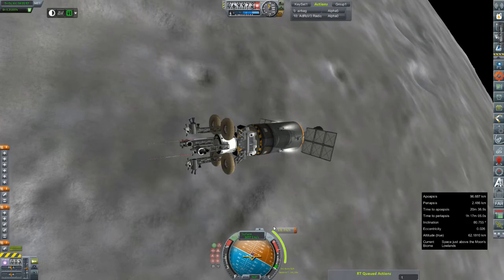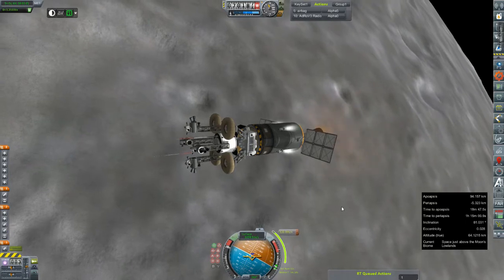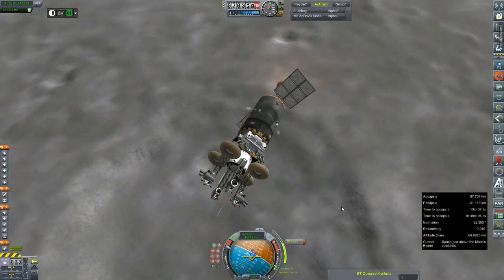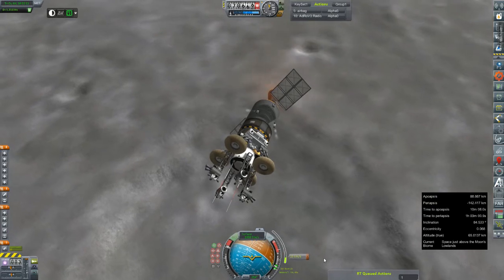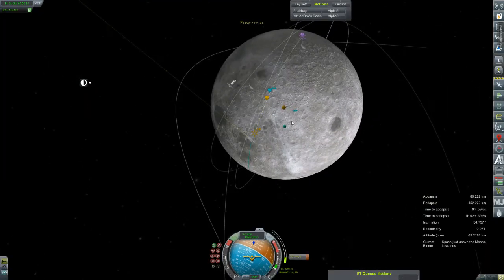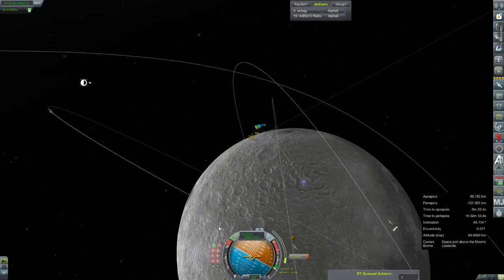I'm going to go ahead and start the ullage on the engine. It's only a 131 meter per second burn, but I think we're going to try to get to it a little early. There's our ignition and there's our drifting off angle. I should have thought about this a little sooner. We're going to kill that burn. We do have unlimited ignitions on this AJ-10, so I'm not entirely concerned, but it is going to be a problem when we start our braking burn.